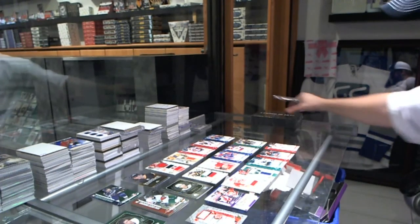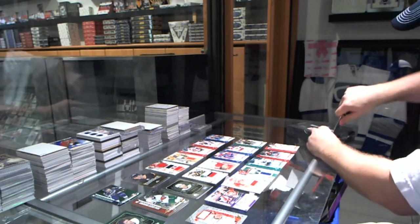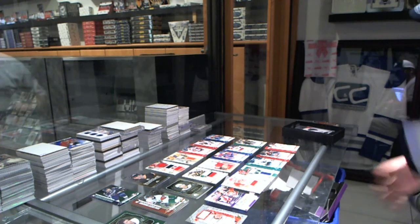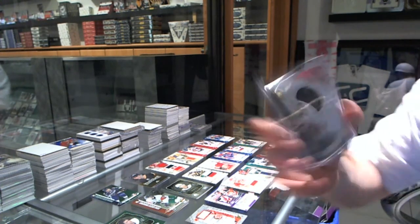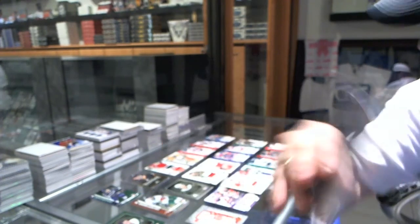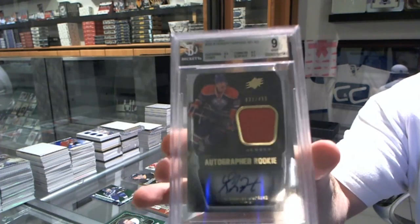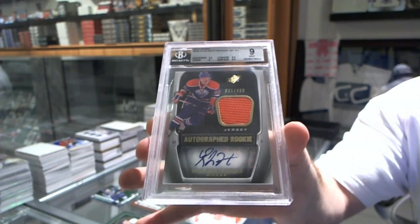So there you go, Leafs. If you haven't trusted us after that box, I don't know how I'm going to gain your trust. That Harper patch is absolutely ridiculous. We've got a one-of-one Marty Brodeur jersey, and a graded 9 SPX Rookie Jersey Auto of Ryan Nugent-Hopkins. Draft order coming up right after this.